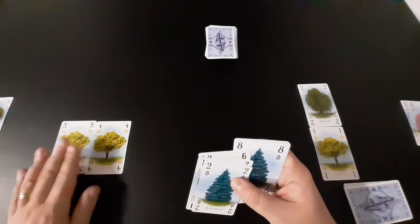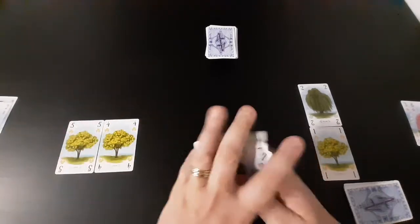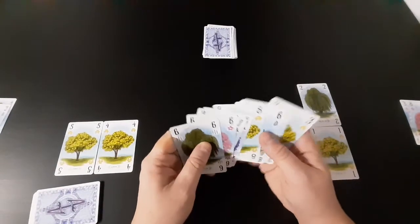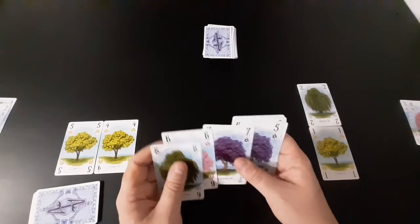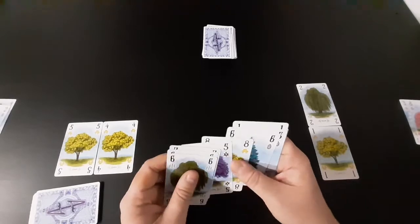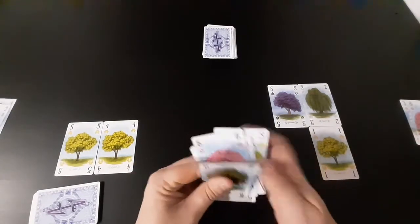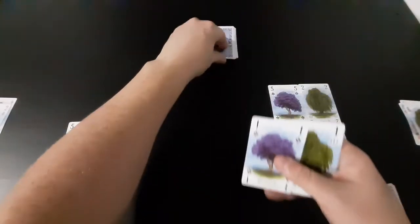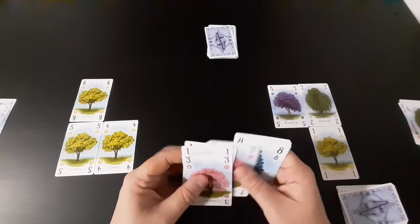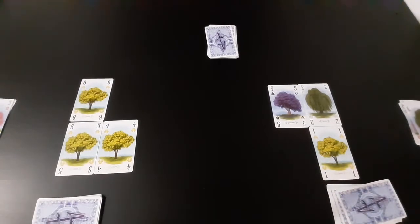They're going to play that card and they will discard the spruce there. We keep doing this until the deck runs out. Let's go for that one there and then discard this one. They're going to play that there and then discard the cherry blossom. We'll keep going like that and then I will come back and show you the scoring.